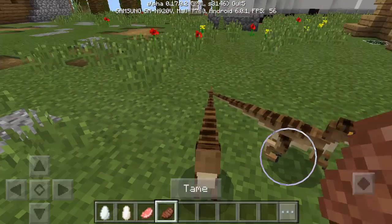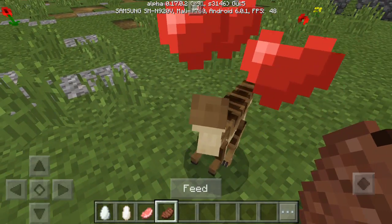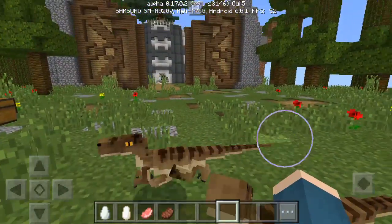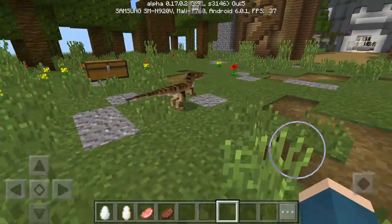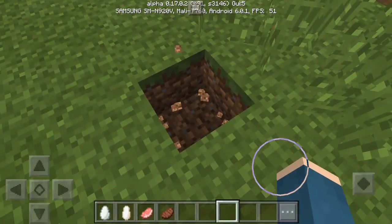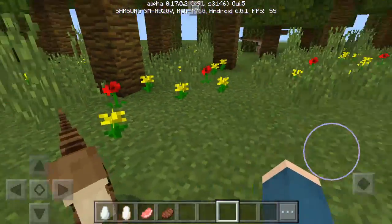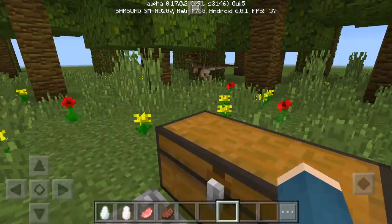I'm gonna tame them with this cooked beef I have right here. I just tamed that one, and they grow by eating food — if you give them food they can grow. I just tamed these two guys, so now they will be following me. They're also able to sit — you can make them sit and stand, but they don't really seem to listen to you like dogs do.